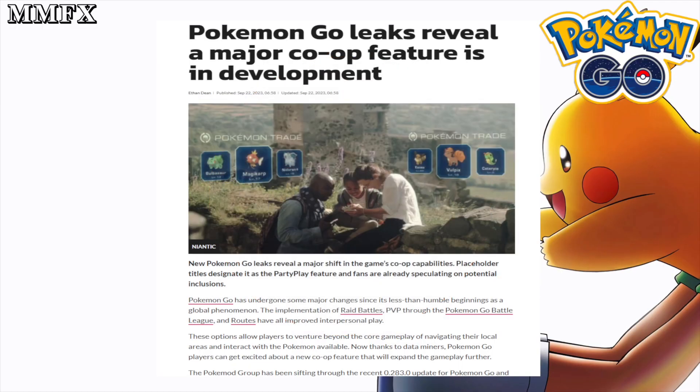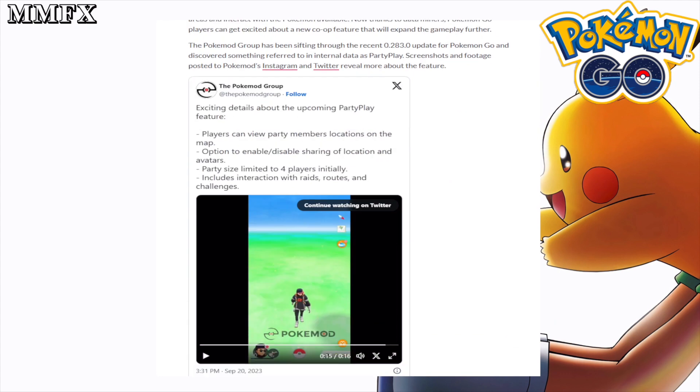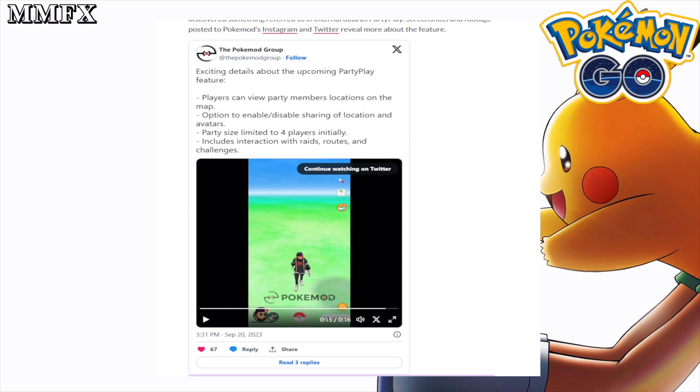Welcome back to the channel. Today we're going to be talking about the best feature to come to Pokemon Go that has just been leaked. A new Pokemon Go leak has been announced which basically revealed that a feature called Party Play is being developed by Niantic for Pokemon Go, and the tweet is by the Pokemon Group.